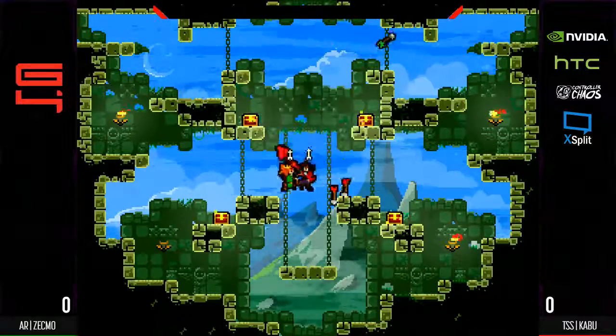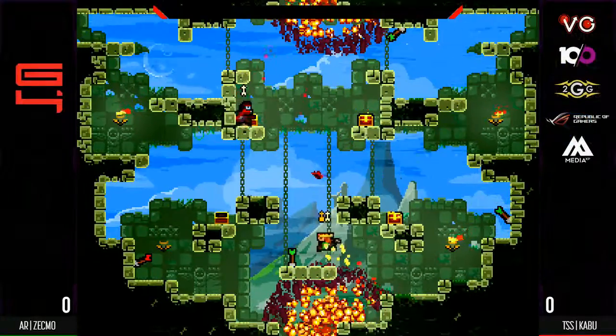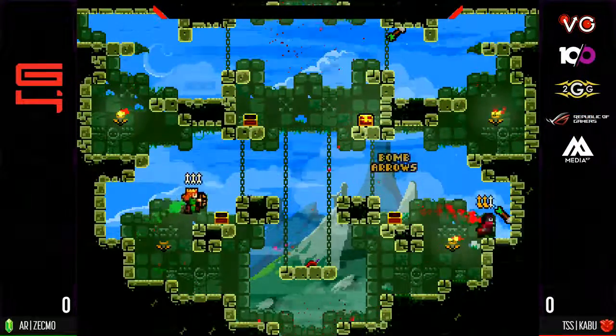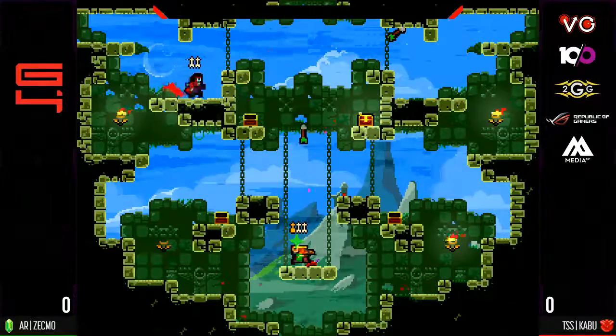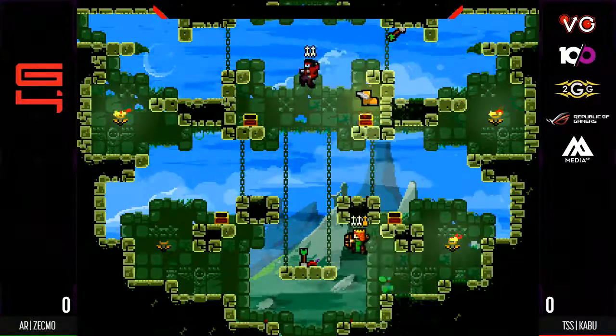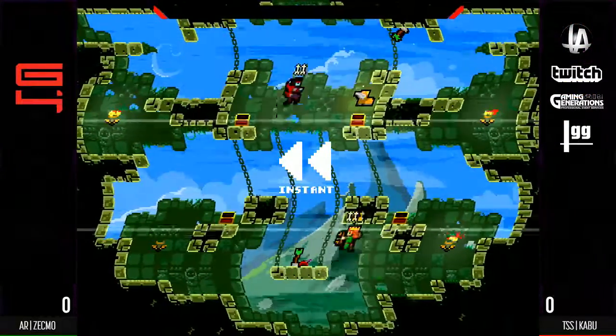And I love the weight that Zekmo did have on that last point, just getting away from all the arrows because it looked like Kabu was going for a read. Kabu had a lot of arrow advantage, and one of the problems with the arrow advantage is it makes you really aggressive, which makes you predictable. And just like that — that was a head boop. Yeah, it was a beautiful boop.